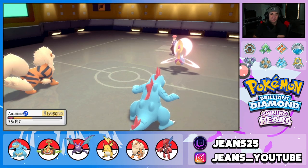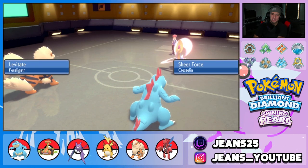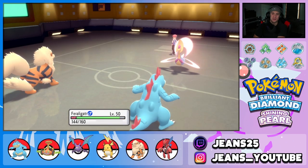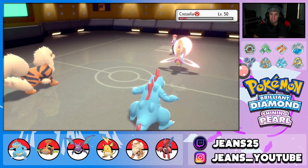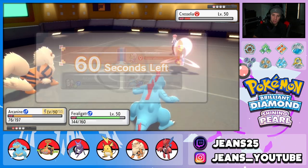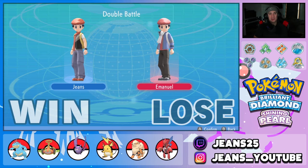Arcanine is paralyzed again, and the opponent goes for Skill Swap — trying to steal Feraligatr's Sheer Force! But it's fine, Claydol is done. We double down to finish it off. Can't believe how many times Arcanine was paralyzed this battle. The battle ends — GG! First battle, long and drawn out, but we grabbed the win.